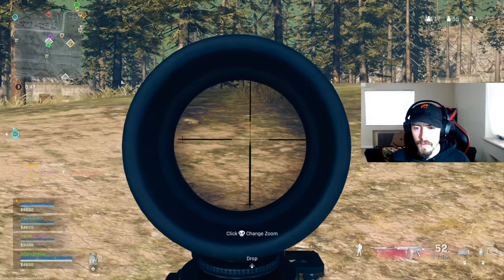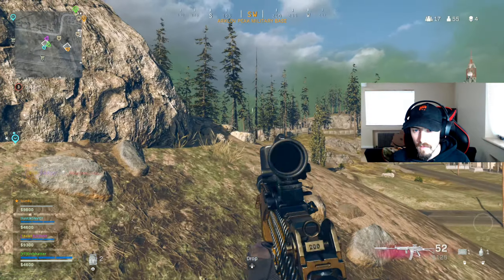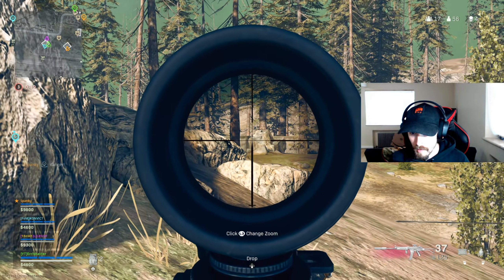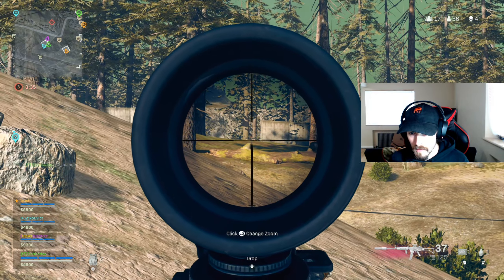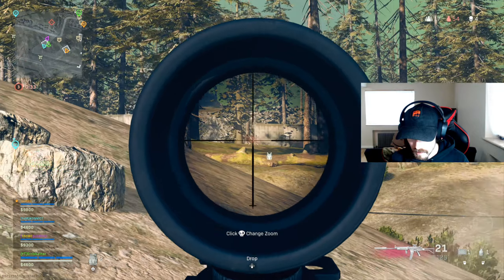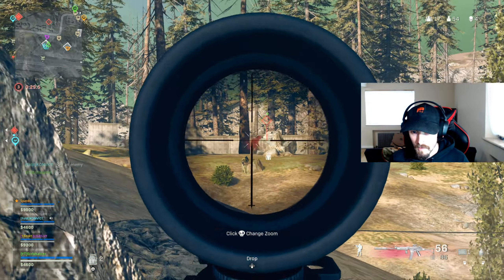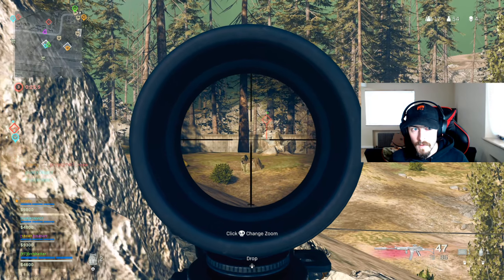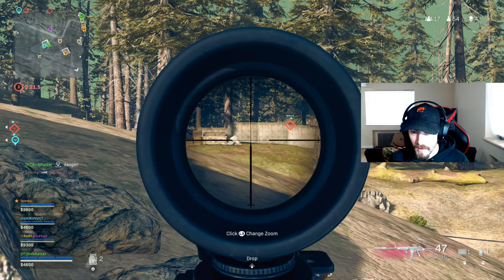I've got all these teams and no one's shooting at each other — this is insane. These kids are cheating, man. He popped up out of nowhere behind that rock. Hurt the guy behind the wall. That's a sniper there. I just marked the dude behind the rock again. Found him. His teammate's behind that wall, running.